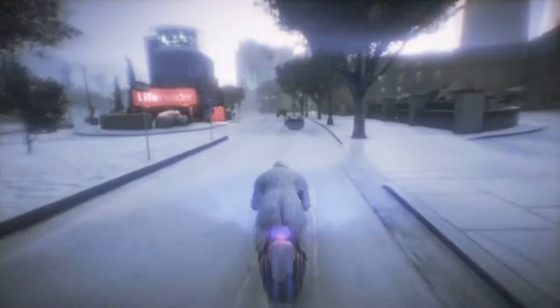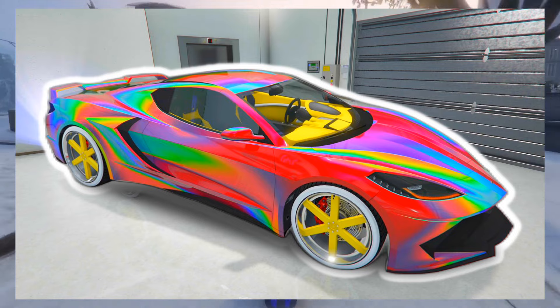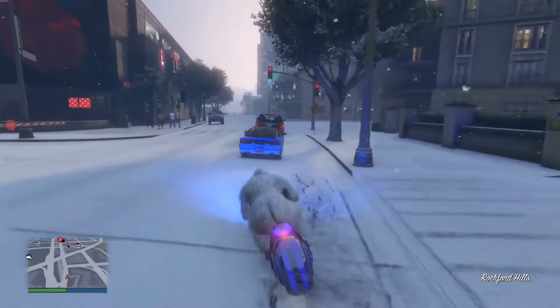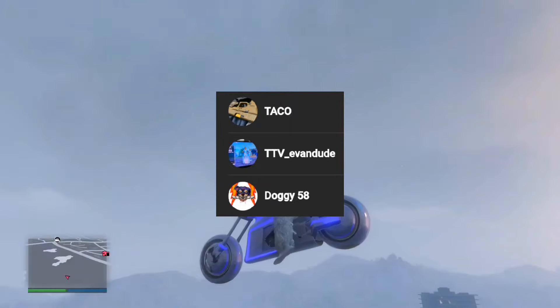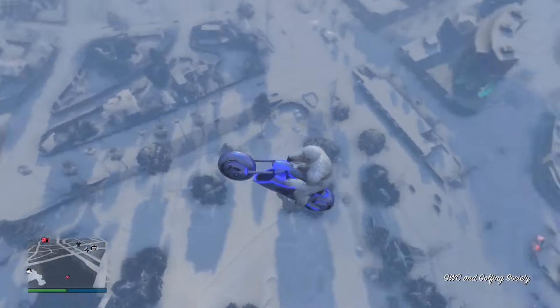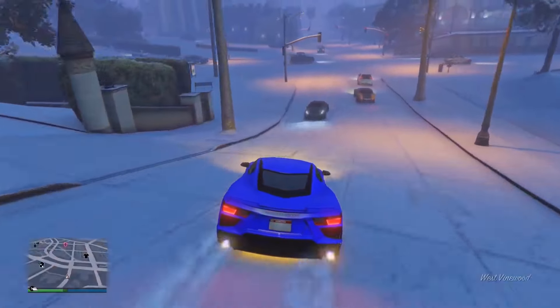What's good everyone. In this video I'm going to be showing you guys how to get a modded 4D color after the latest patch of 1.68. Shout out to these three people on screen for subscribing to the channel. I'll be showing you guys the new gen method first and then the old gen method right after.